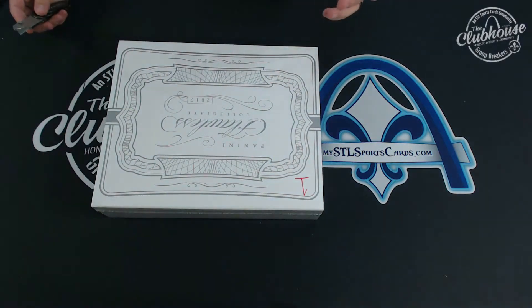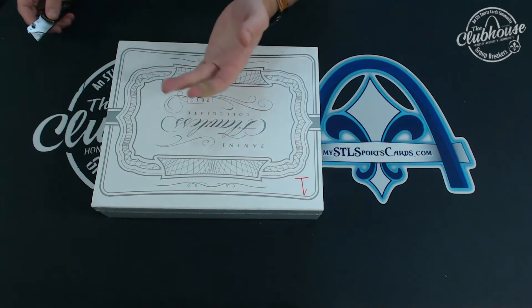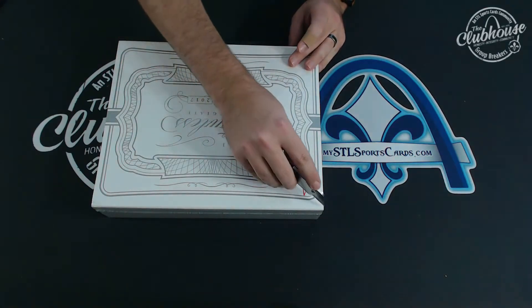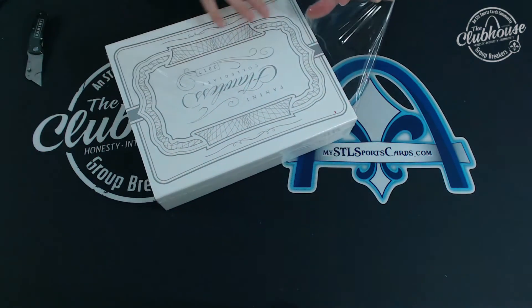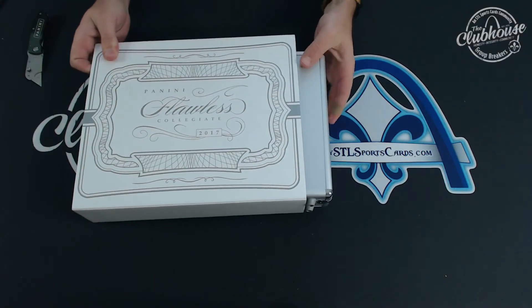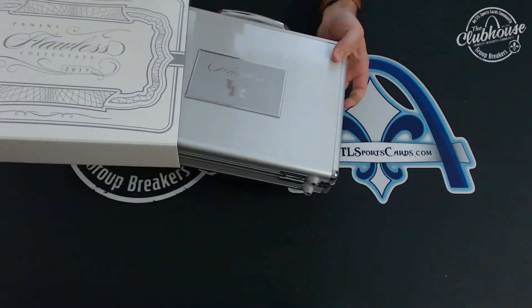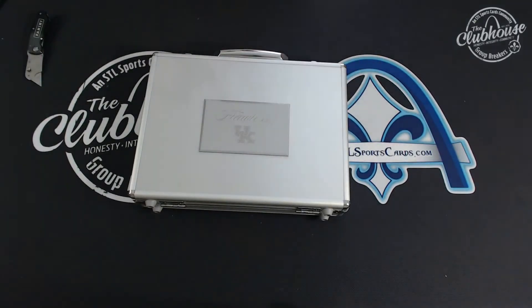We'll do the top cards and then we'll do the box just so we can get the box out of the way and clear the desk. Oh — Kentucky! Uh oh, we got a Kentucky box!